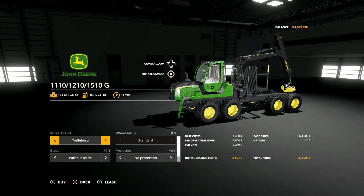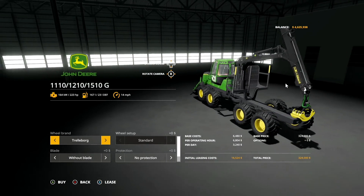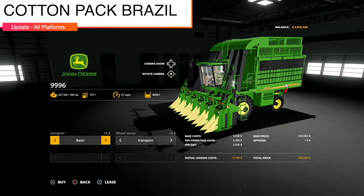Making our way into mod updates for all platforms — we start with the John Deere XX10G. Changelog 1.001: the second arm has been inverted. That's it — just a fix from yesterday's release.